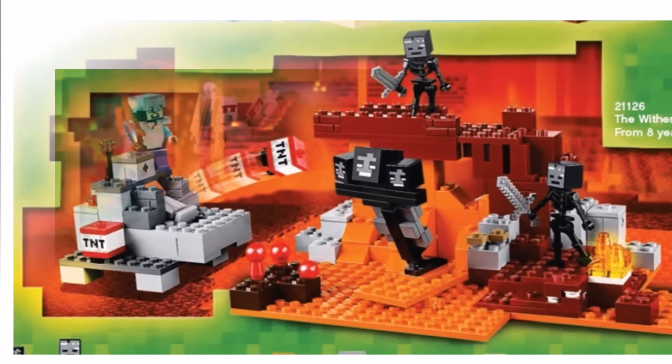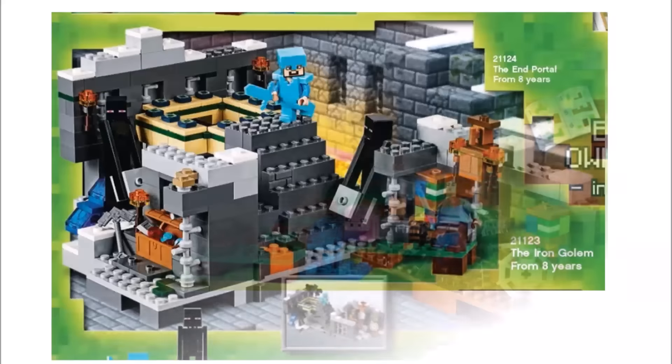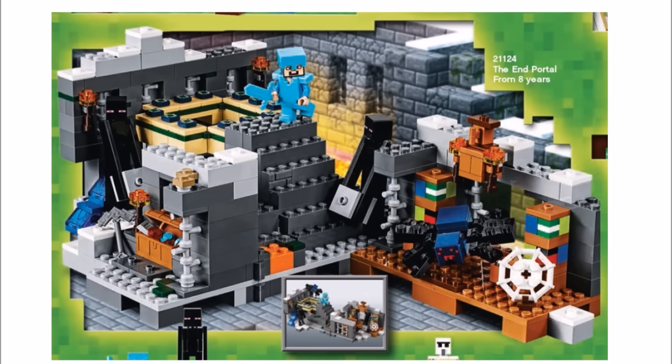First up is the Iron Golem set 21123. You get Alex, a zombie, a baby pig, and an Iron Golem for the first time. There's also the End Portal 21124, which includes Steve,